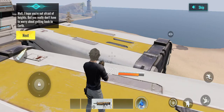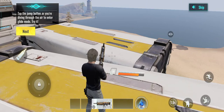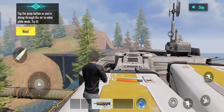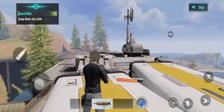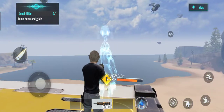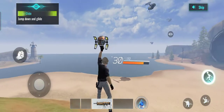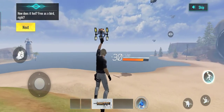Well, I hope you're not afraid of heights. But you really don't have to worry about reaching the ground. Tap the jump button as you're diving through the air to enter glide mode. Try it! How does it feel? Free as a bird, right?